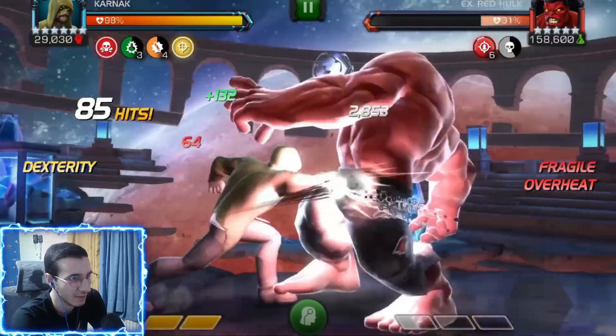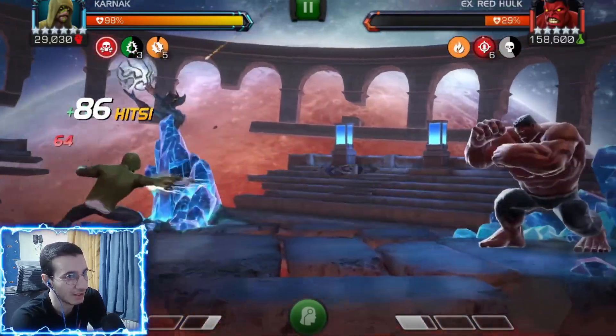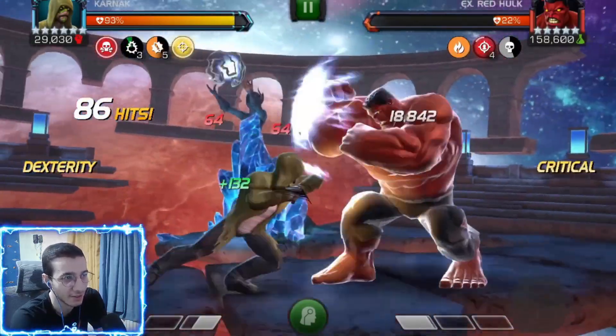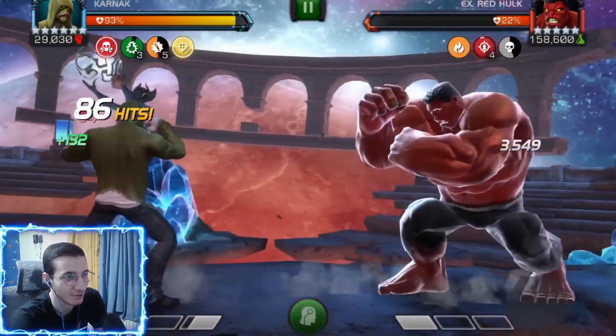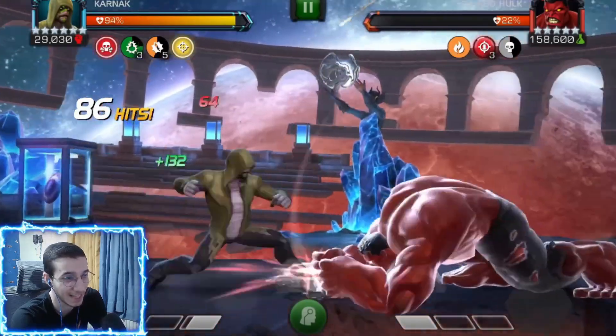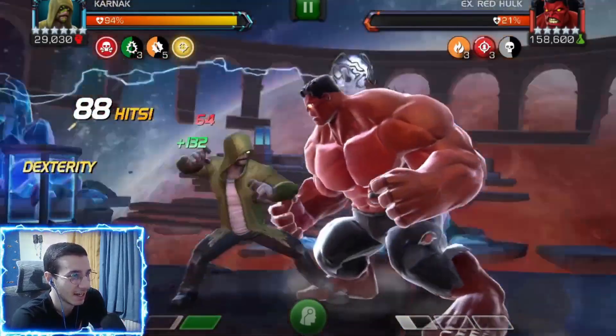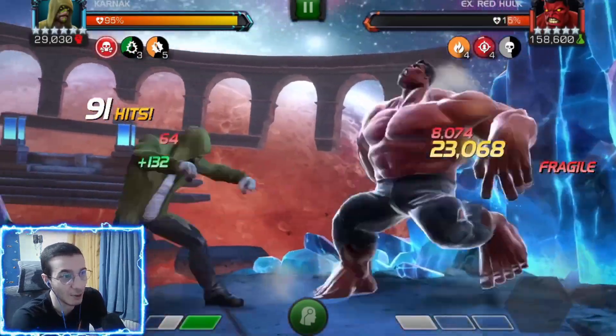Look at that — he's just melting. It's so easy. Of course you prefer to crit into the block — 33k. And I believe now we're going to try and bait his block. Yeah — like that, 85k. I believe that was 85k with the SP2. That's how you bypass the damage cap.